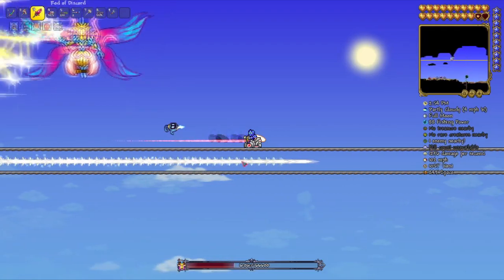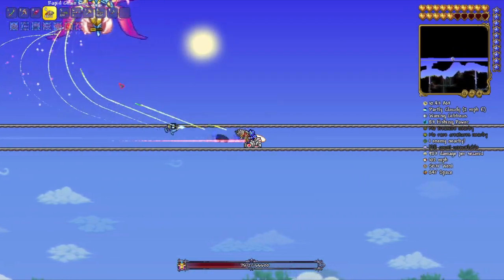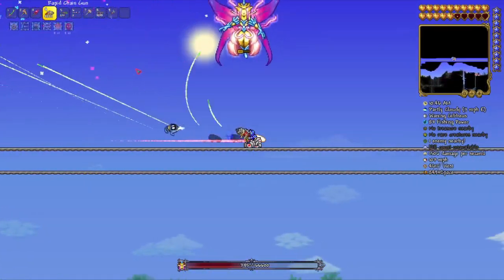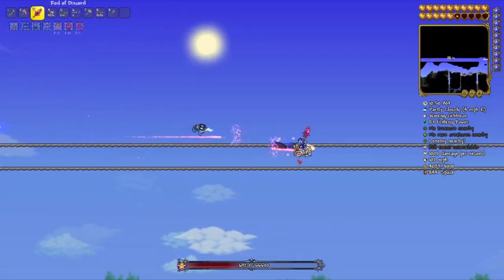Then, after countless more tries, I finally understood it. All I had to do was stand on the first track, wait until the boss flies towards me like this, then I jump, and the laser would just go straight on the path below. It was that easy.